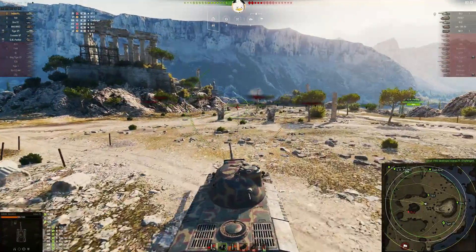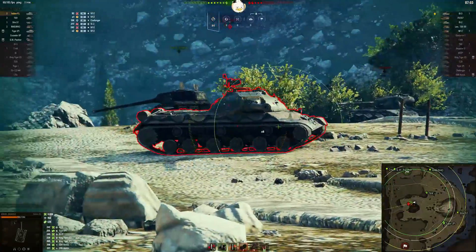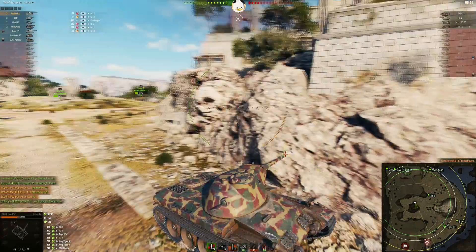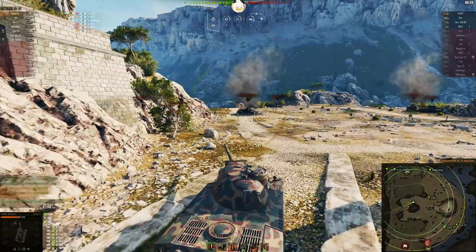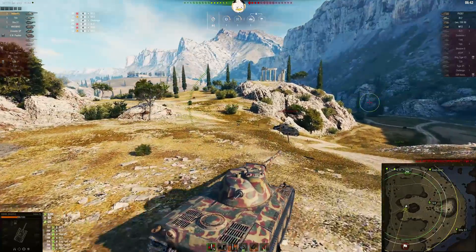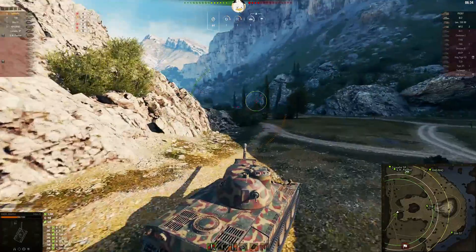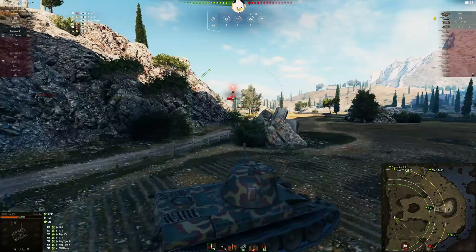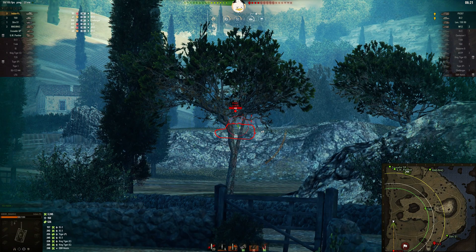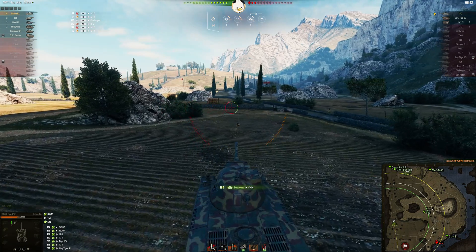That leaves the IS-3 and the IS-2. Here goes Hodor — the IS-3 is a one-shot. Yep, there he is. Now where's the IS-2? He has not been spotted. The M12 got the Tiger P — somebody's spotting over there. Hodor has gone down to the lower half on the west side. There's the IS-2 — could it be? Yep, a little arty payback. There's a shot into him, and the FV207 is down.